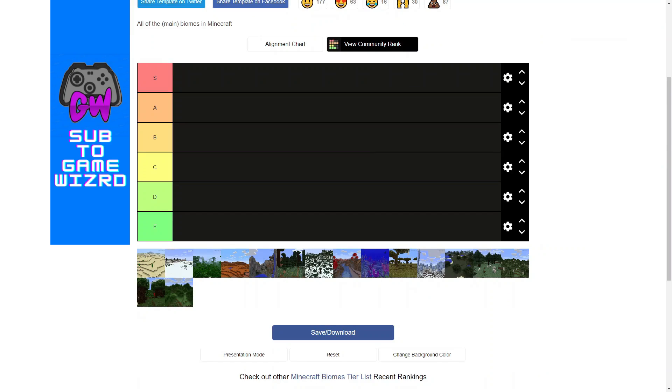The other tier list I had planned for today is a tier list of the main biomes in Minecraft. Picking a biome to build your base or to just hang around in is, in my opinion, a pretty important choice for aesthetic. Although the first thing I'm noticing is that I do not see a regular plains biome, so I'm just gonna use this forest here as a stand-in. Pretend this is plains.